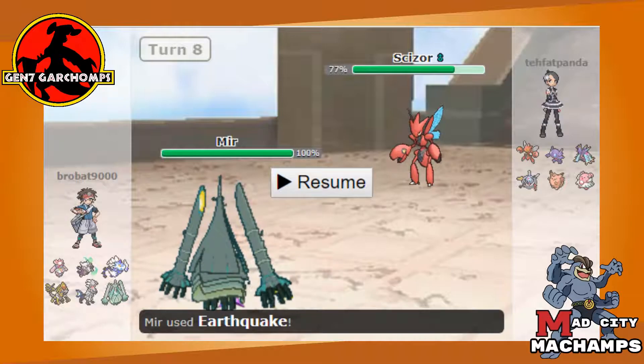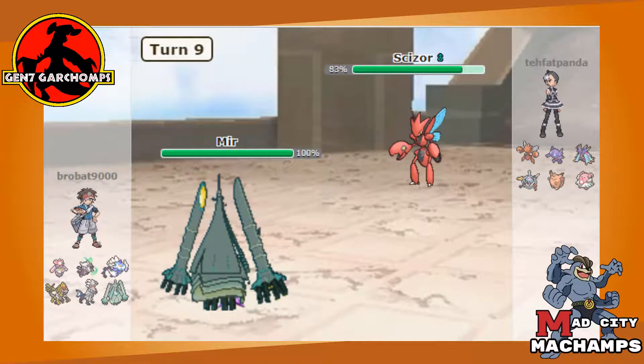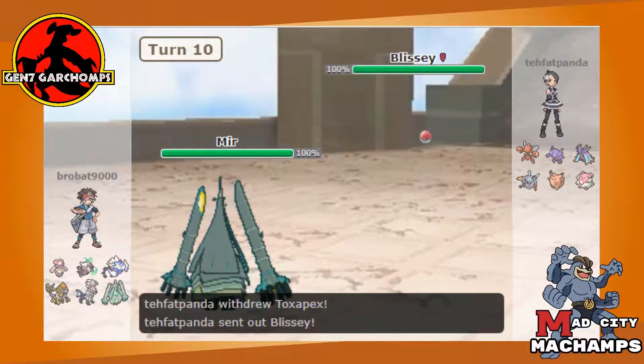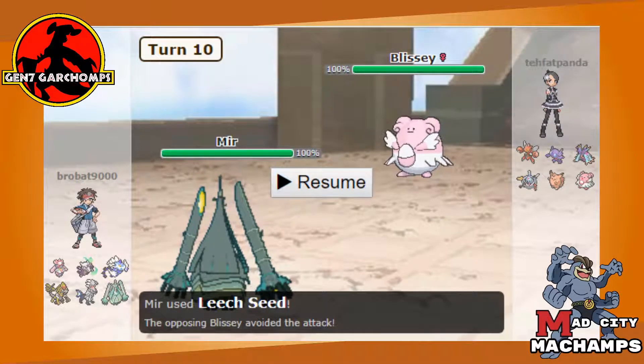He switches into Scizor — I reveal Flamethrower, expecting he'll probably stay in, but he switches right back into Toxapex after it's recovered health through Regenerator. We try to Leech Seed it again and get an unfortunate miss.